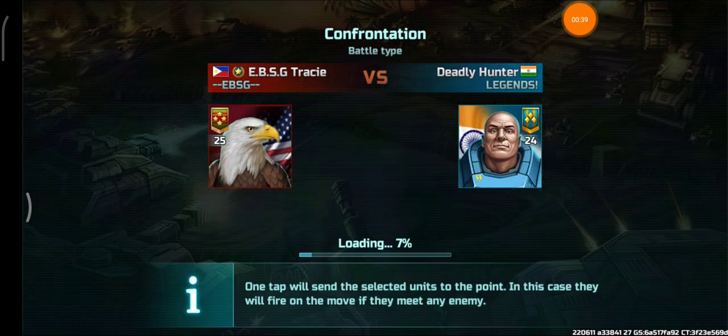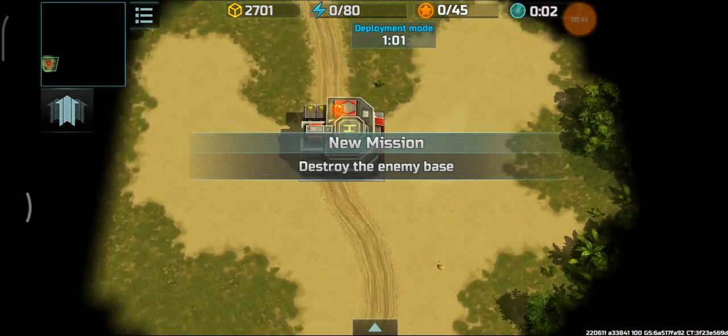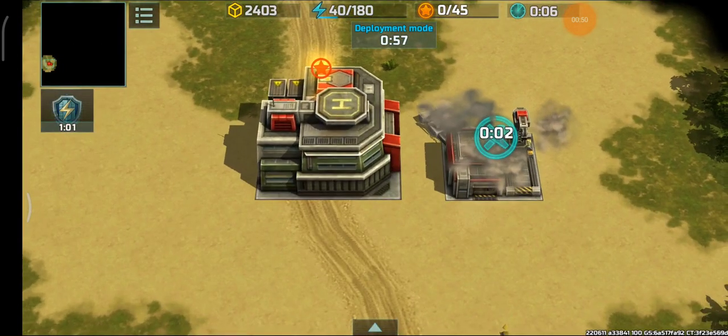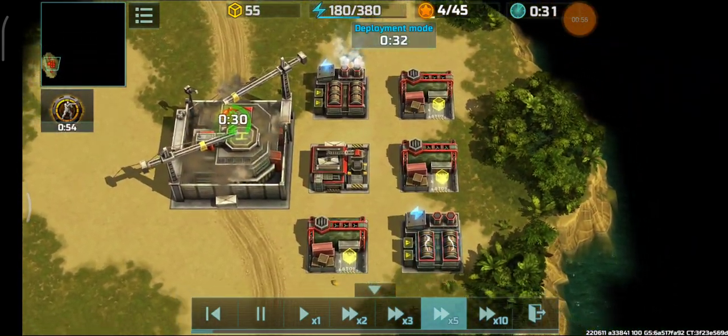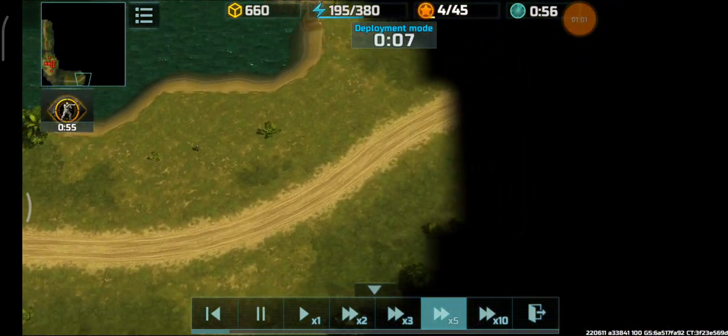Okay, here goes. The battle is now loading up. I'm going to be on the left side of the map and Deadly Hunter will be on the right side. We're going to fast forward a bit. There it goes — nothing crazy. We're just going to collect those containers, as you can see right there.